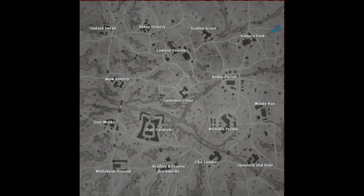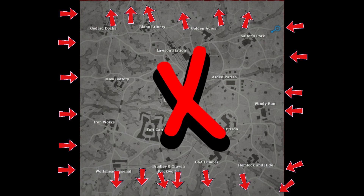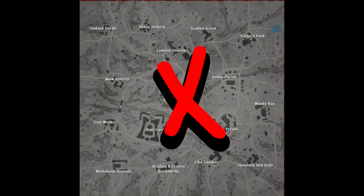The spawn points are always at the edge of the map — nobody will ever spawn in the middle. So always, when you spawn into a game, make sure you check your right and your left to make sure there isn't a team laying in wait ready to take you out at the very beginning of the match.